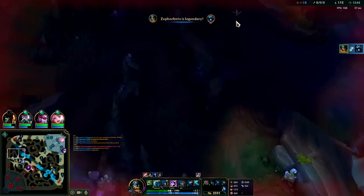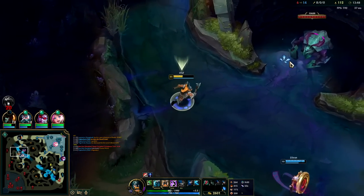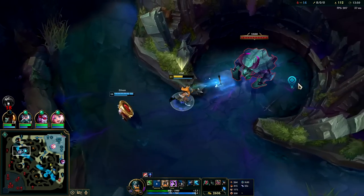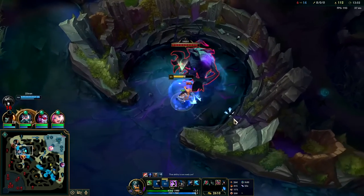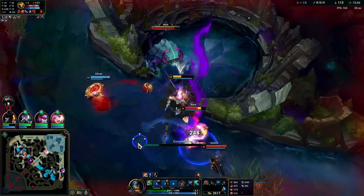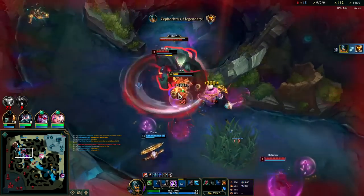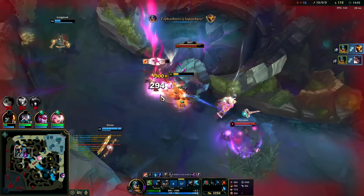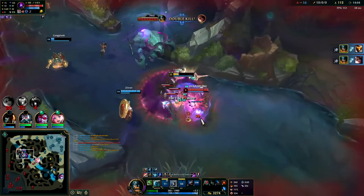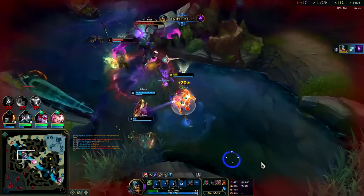Feels bad for him. Alistar is missing a lot of health — she does have a full item plus Plated, so that could be challenging to kill. I say we just go for this — it's not the best Herald timing because the plates are already gone, but still. We'll turn on our R — she's trying to hide on top of the Herald so I can't get her. Auto attack Q, auto attack E — we still have our R on.